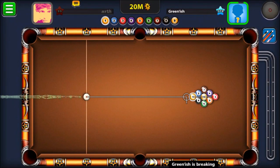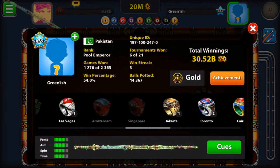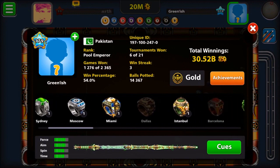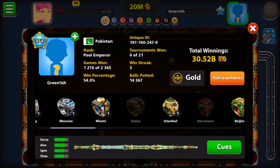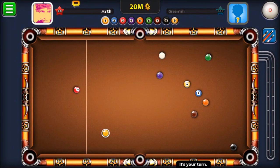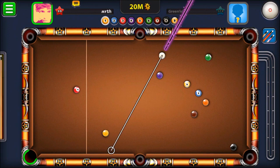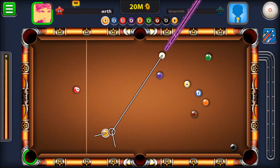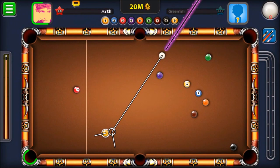Found an opponent playing for 10 million coins, from Pakistan. They look like a pretty good player — they already have an Istanbul and Beijing ring. Looks like they didn't pot anything on the break, so let's go for this yellow into the bottom left pocket, and then we've got to go for the blue next. I'm going to add backspin so that the cue ball hits soft off the bottom cushion.